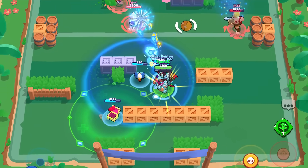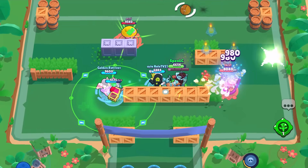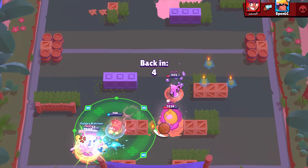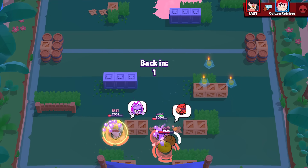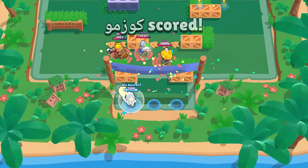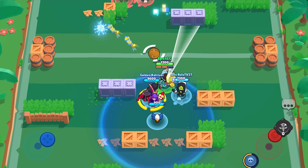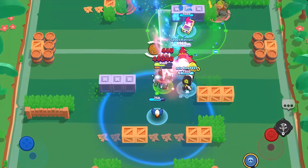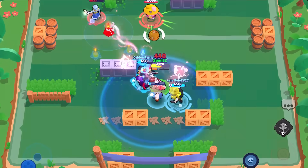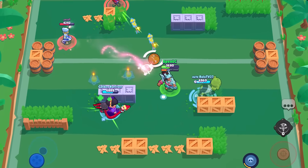Next up is Bow — he's been destroying the meta right now. The first counter is Miko. With the Monkey Business star power ramped up, you should be able to free-shot Bow pretty easily because you can jump over his attacks, and Bow doesn't have that quick unload speed in a 1v1. Against Bow you typically need a fast movement brawler, since Bow's main attack can be dodged frequently but you don't want to get in range of it.